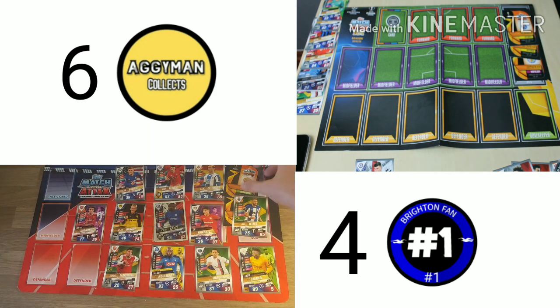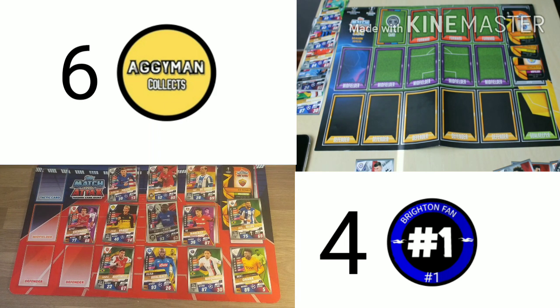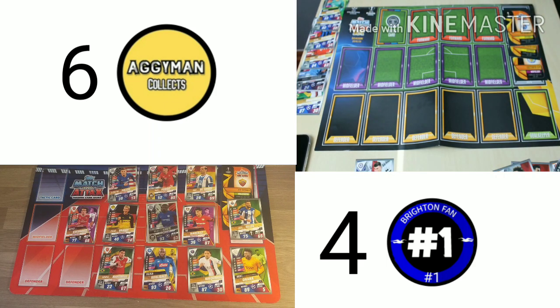That was a nice play bringing on Martinelli — a good game. Aggie Man is the 6-4 winner. We're going to do the second leg on his channel, so make sure to go check that out and drop him a sub — he makes really good content. If you guys have enjoyed and want to see more, smash the like button and subscribe. See you guys next time, bye-bye.